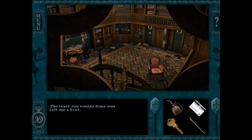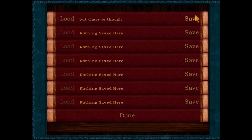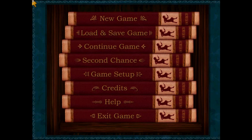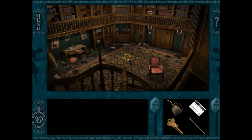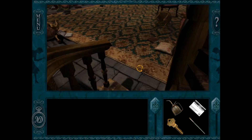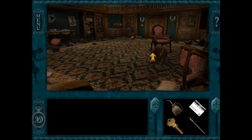Someone enters the library while Nancy is there — she hides quickly. A voice mutters about hiding keys and not finding what they're looking for: 'The least you could have done was left me a hint.' The player is excited to know who it was but refuses to spoil their companion. 'Why do you want to be spoiled?' 'Because I'm curious.' 'Fuck you.'